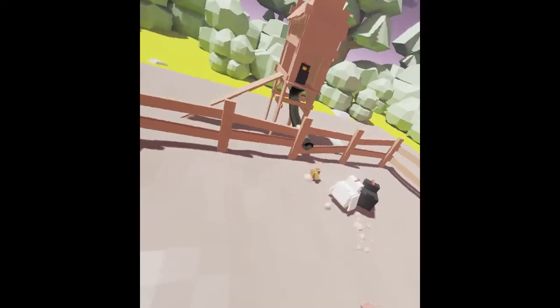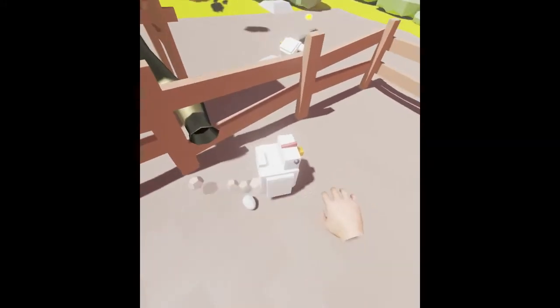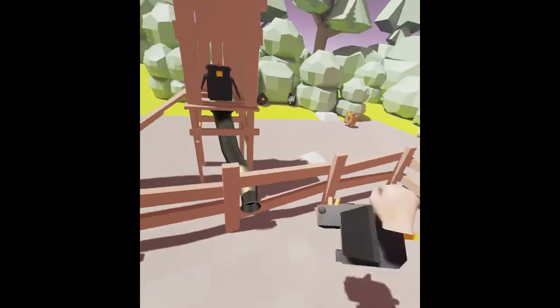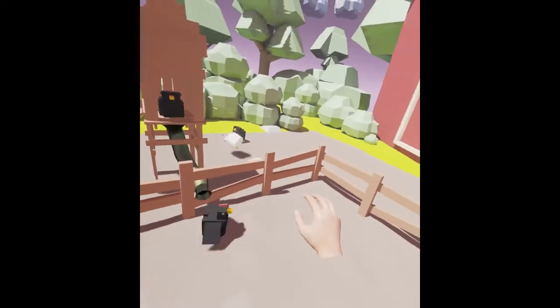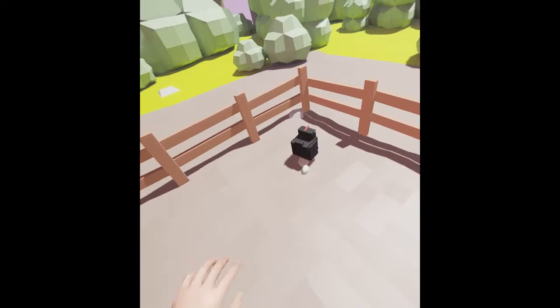That's not one of the real physical walls, so the other three sides must be more dangerous. Let's press the menu button and see what happens. Nothing. So I may just have to complete this before I go back.